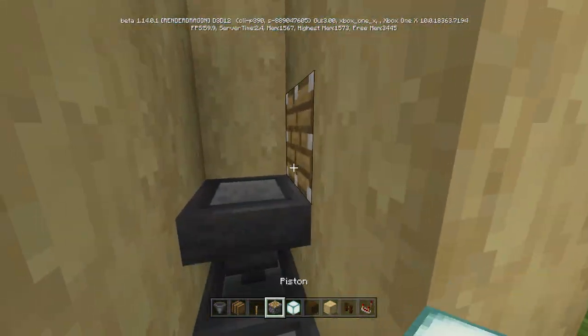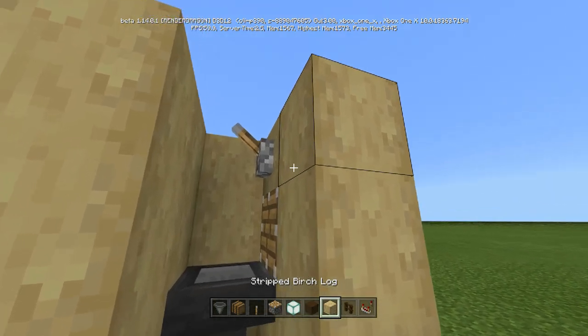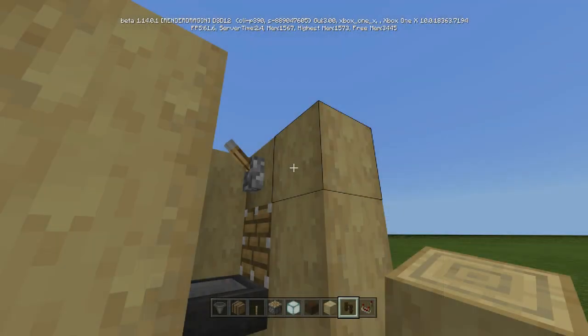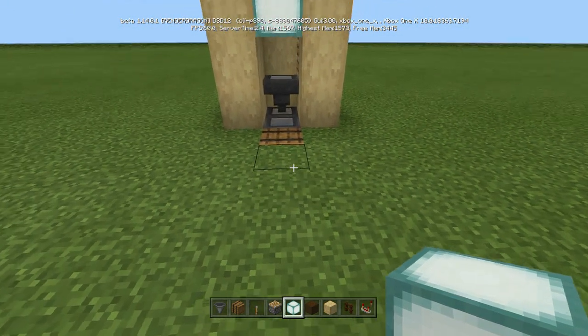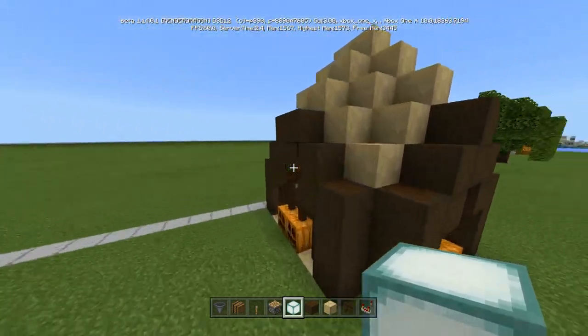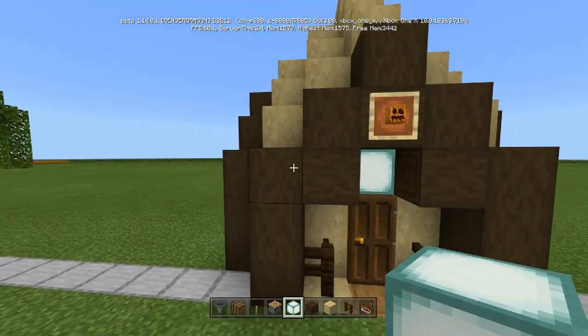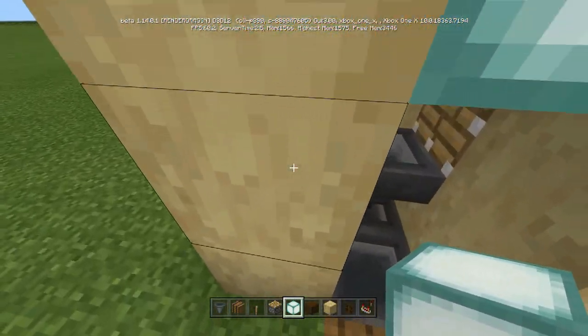Put that there. Then what we're going to do is put a lever on top like so, and then you can just come across with that — that's where I put the sea lantern. Now you don't have to do this, you can break that or build it however you want. I like to come in with it, so just keep that in mind.